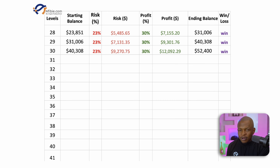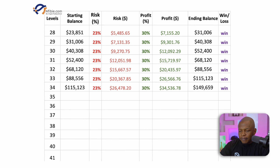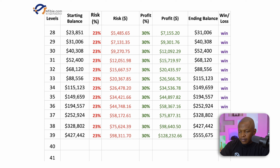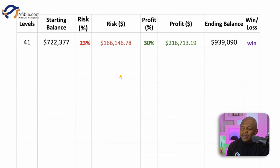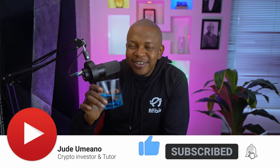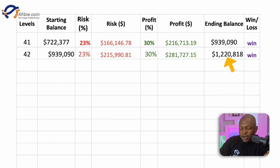At trade number 30, we have grown our capital to $52,400. At trade number 41, the starting balance is $722,377 and the ending balance is $939,090. So what would trade number 42 give us? Trade number 42 gives us $1.2 million. So we started with $20, had 42 consecutive wins, and it gives us $1.2 million.